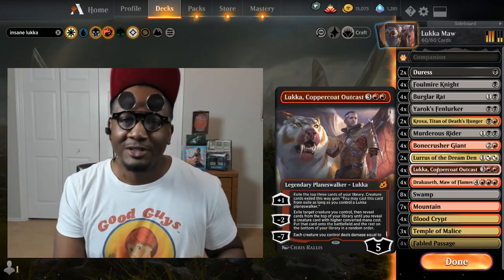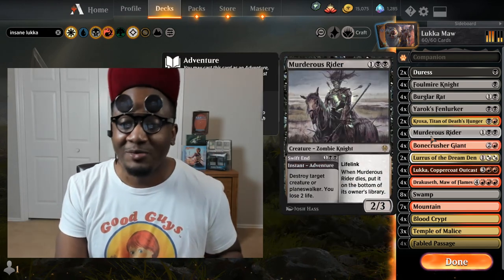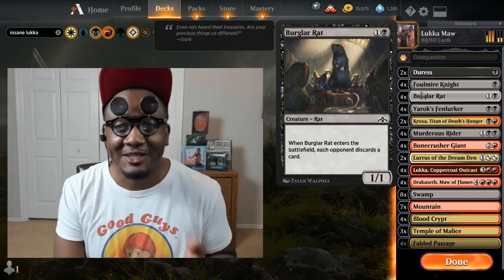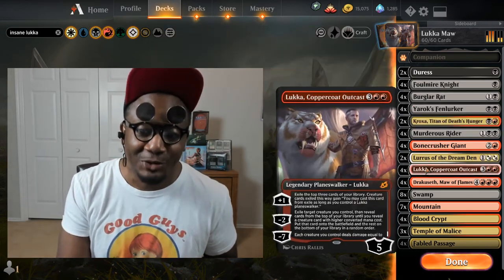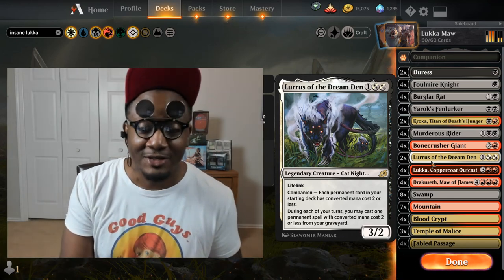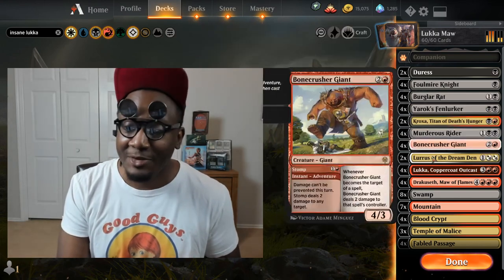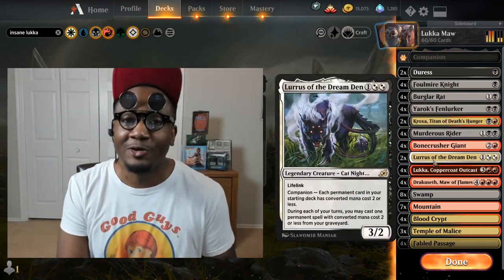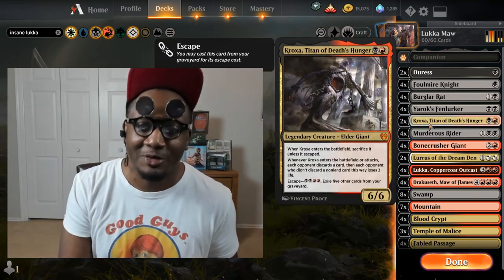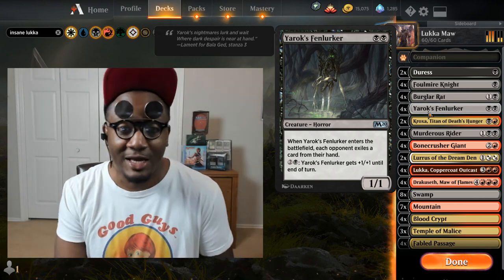Luca's plus one is utilized very well in this deck because if you plus one him and you get your adventure guys into exile, you can cast the adventure while they're in exile from Luca's plus one. So it's kind of like you getting a spell and creatures into exile off Luca's plus one. And his plus one is always gas — if your opponent manages to draw more cards, you just plus one and get some more hand disruption guys in exile that you can cast and just take away their hand.